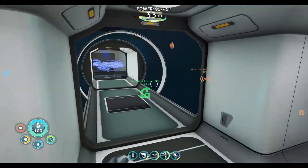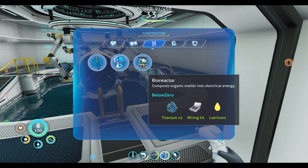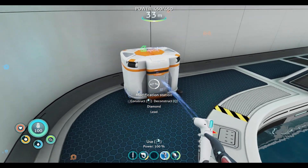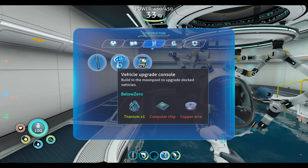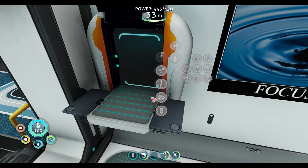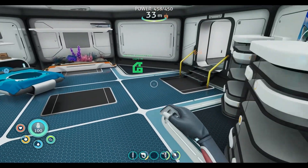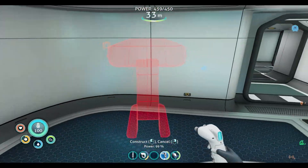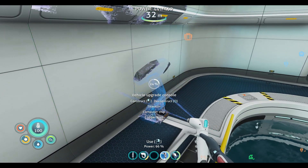We are going to need quite a bit more power production at this point — the moon pool will drain us drastically fast. Vehicle upgrade console — we need a computer chip and some wire. We should be able to make this microchip. Modification station right here in a pretty decent little spot, shouldn't be in the way of anything. The next thing we need to build is the vehicle upgrade console — we need another wire and chip. We need two wires because we'll need one wire for the chip itself. Then we go ahead and make that chip and then we can do the upgrade console. This will allow us to do a variety of things, such as changing the color of our ship. We're going to put it right here — seems like a pretty good spot.